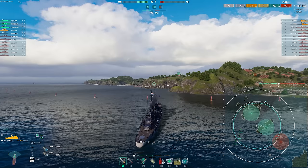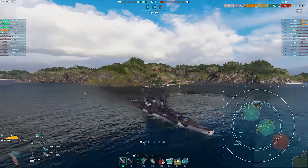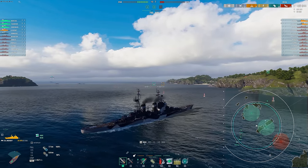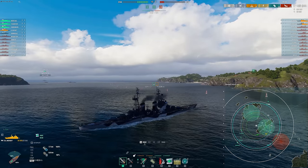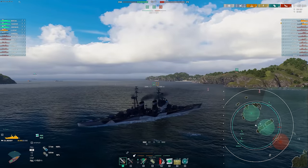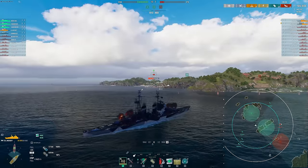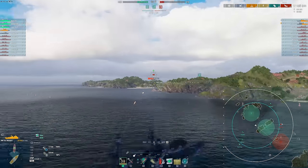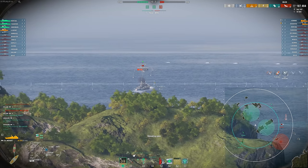So we know the Schlieffen's going this way. Our teammates are all south, so I actually want to reverse and go this way before the Schlieffen gets here. I'm hoping our Shima will be able to spot him for me. Vermont was also running away a little bit. Schlieffen's not even charging — alright, let's just farm a bit if we can get over the island. Nevsky's a really solid ship. If you don't have it, you should probably try and get it at some point.